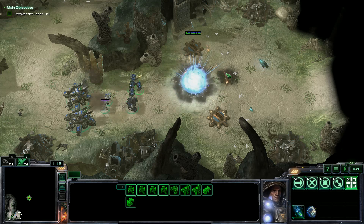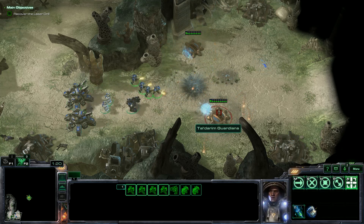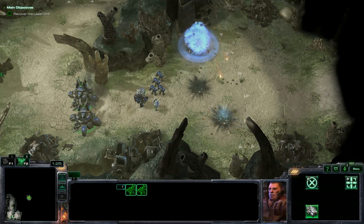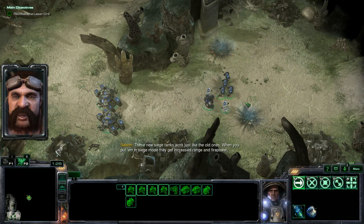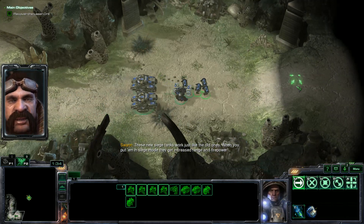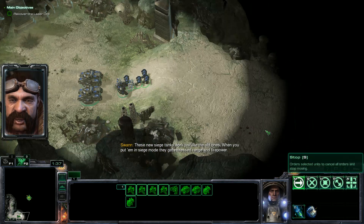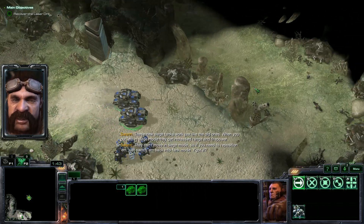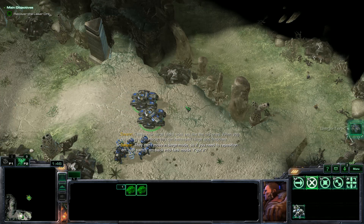These do 60 damage to everything — light armored, everything. They're good against Archons. The only thing they're not good against is Immortals, honestly, because Immortals have those old-school hardened shields that reduce all damage taken up to a certain amount. These new siege tanks work just like the old ones. When you put them in siege mode, they get increased range and firepower. They can't move in siege mode, so if you need to reposition them, just switch them back into tank mode. You got it? I got it.